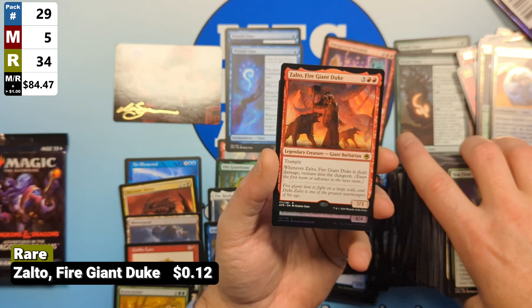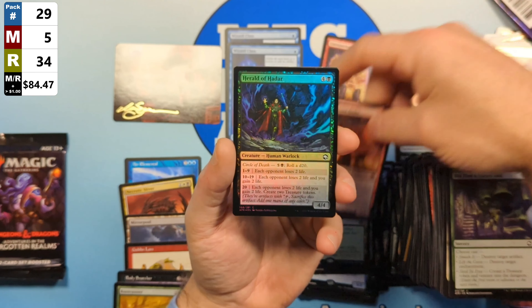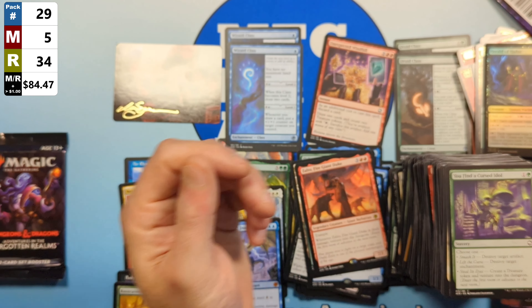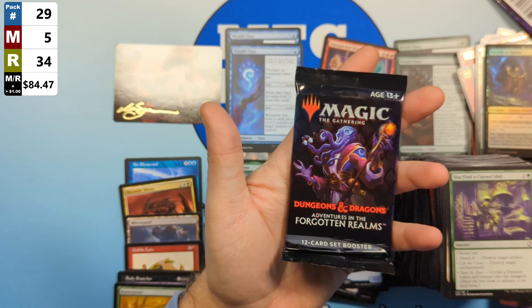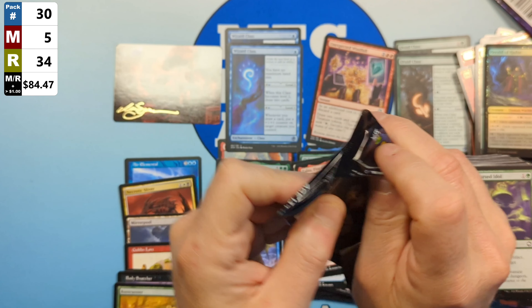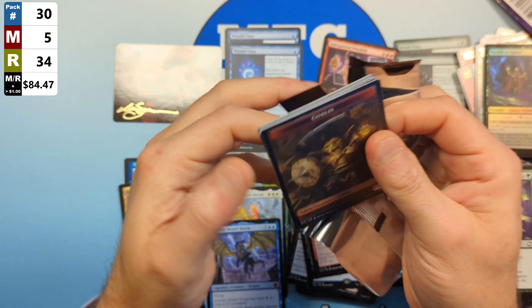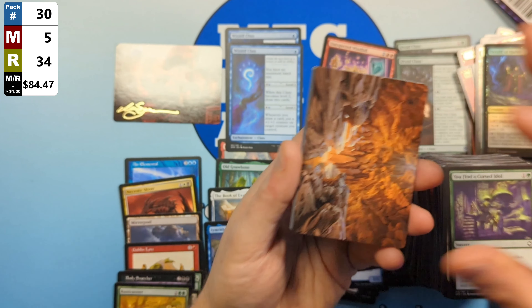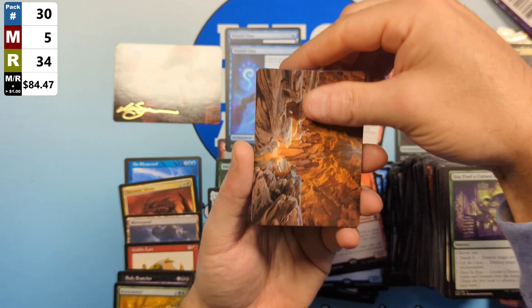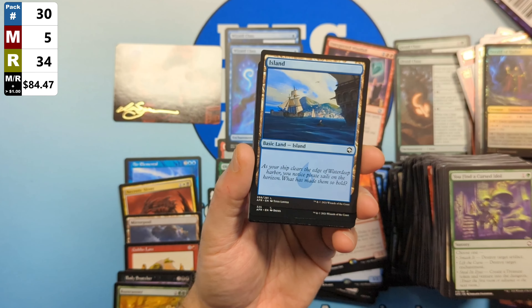We're going to see the Blink Dog, followed by a Necrotic Sliver coming in off of the list — just an Uncommon. Our Rare for this pack is going to be a Meteor Swarm. We are going to get a backup Rare — the Dragon Turtle in the Parchment Showcase, with a Scion of Stygia in foil and a Skeleton Token in the back.